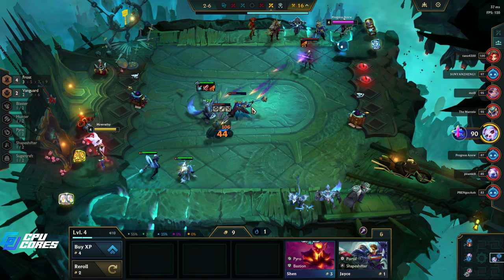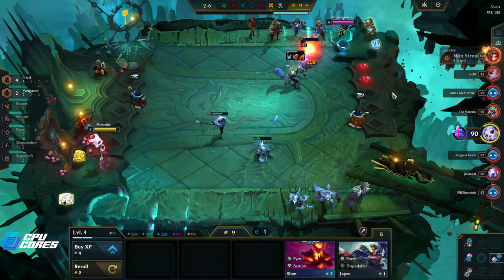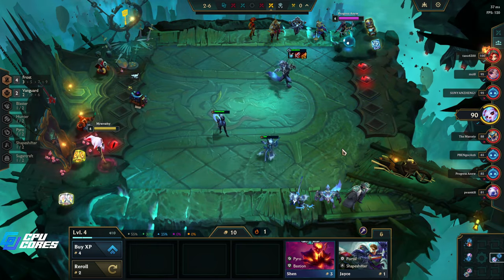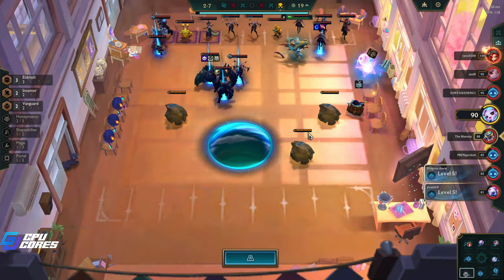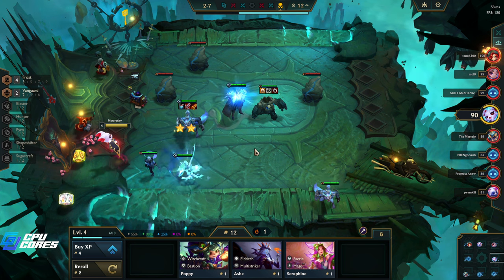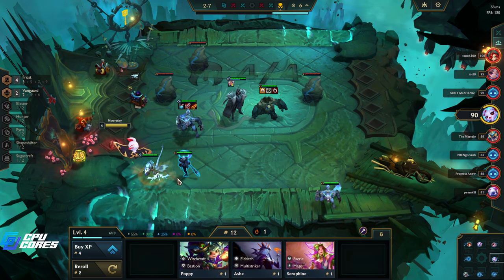Ash is gonna be a bit of a pain, let's see if we manage to get her down. Yeah we're good, perfect - ten gold, nice. We do have four Warwicks - is there anyone else going Warwick? Does not look like it, that's good. Two star Swain too - that's pretty good, we'll definitely take that.